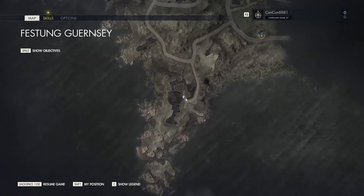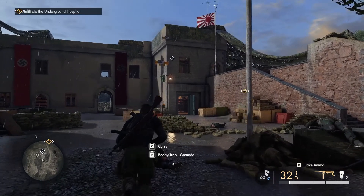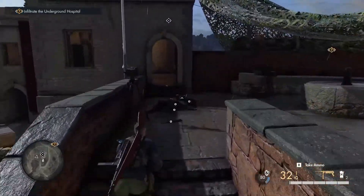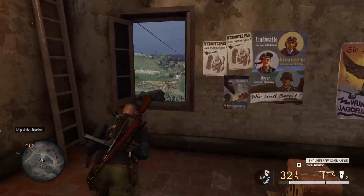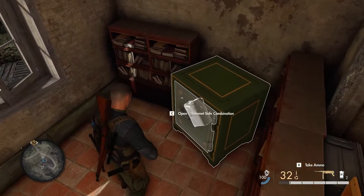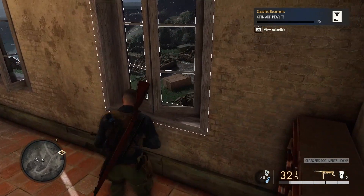Continuing on to our first collectible, it will be in this building right over here at this location. Run to the right of these stairs after killing everybody. Go into this room and you'll see there is a paper with the safe combination. Otherwise you need a satchel charge. Go into this room by jumping through the window and blow up the safe, or just open it with the safe combination because it's easier. That's your first collectible.